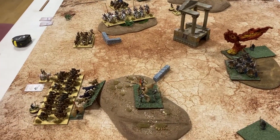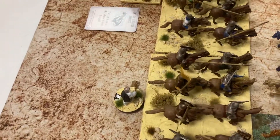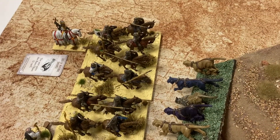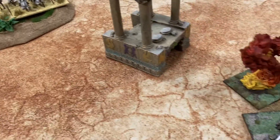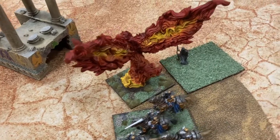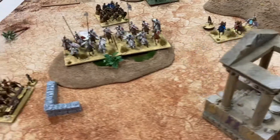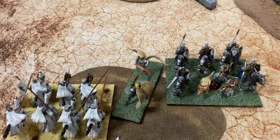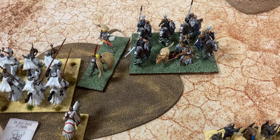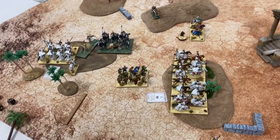Basileans turn two: Judas came in here and managed four wounds on these guys. Pampers came here. These girls shot at the light cavalry and killed them. These moved around like this. These shot at the other light cavalry but only two wounds. Over here a charge came in on one of the abyssal hunts and they were taken down. And the paladin moved to here.